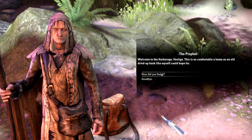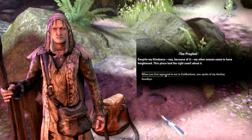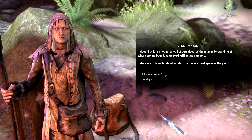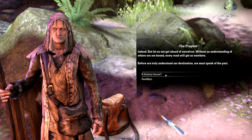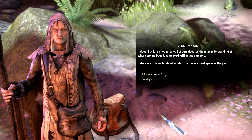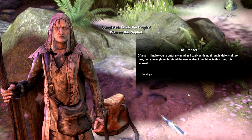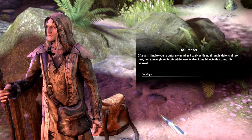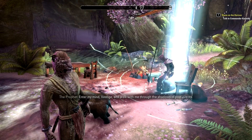The Prophet says 'welcome to the Harborage, Vestige — this is as comfortable a home as an old dried-up husk like myself could hope for.' Despite his blindness — nay, because of it — his other senses seem to have heightened. Before we truly understand our destination, we must speak of the past. By the way, the Prophet sounds friendly, but a lot of the stuff he says is a lie. The reason he's blind — especially if you've played Skyrim's Dawnguard expansion — is that he read an Elder Scroll without preparing himself properly. But when he says he doesn't remember who he is, that's totally a lie.